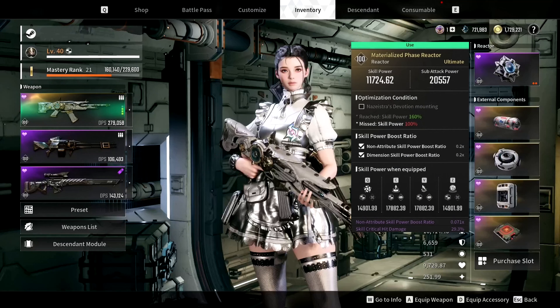Next up, let's go over the best reactor and external components. Your reactor is a very important item that determines your skill damage and can also include extra modifiers that buff certain aspects of your build. I recommend prioritizing a reactor with the highest skill power and sub attack power. My best drop so far is a materialized phase reactor, though I'm still farming for a better condition that works with my current SMG.